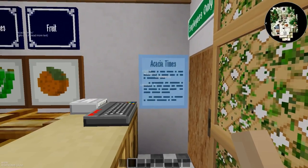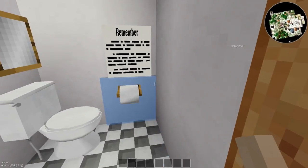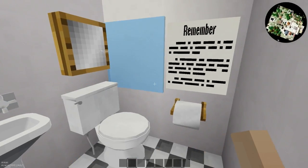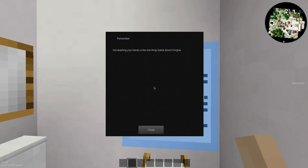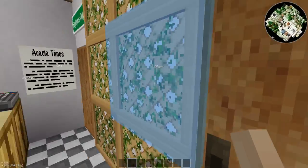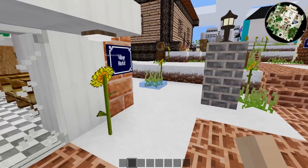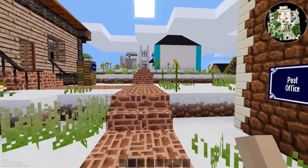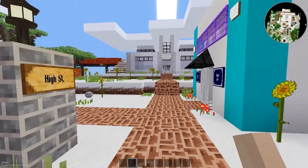The Village Market has a couple of good things — we have the Acacia Times, with some billboards scattered out over the place. And then the bathroom — this is just too funny. We got a nice-looking bathroom, medicine cabinet, and then a reminder here: 'Not washing your hands is the one thing Santa doesn't forgive.' Yes, that's right — if you don't wash your hands after you use the restroom, Santa won't forgive you, and you will get a lump of coal in your stocking. So please, for the love of your Christmas presents, wash your hands.